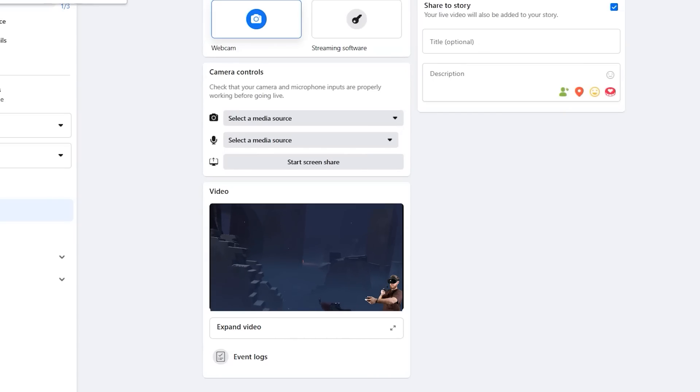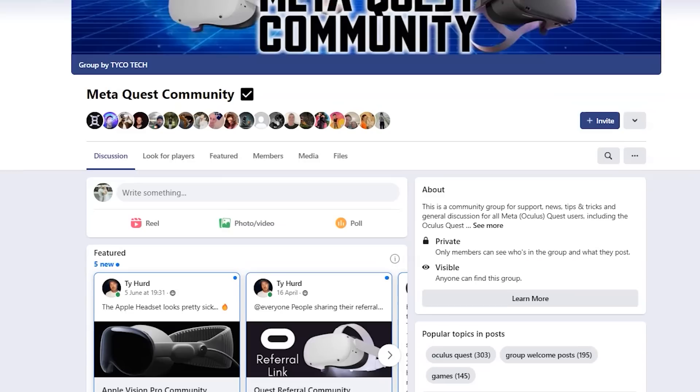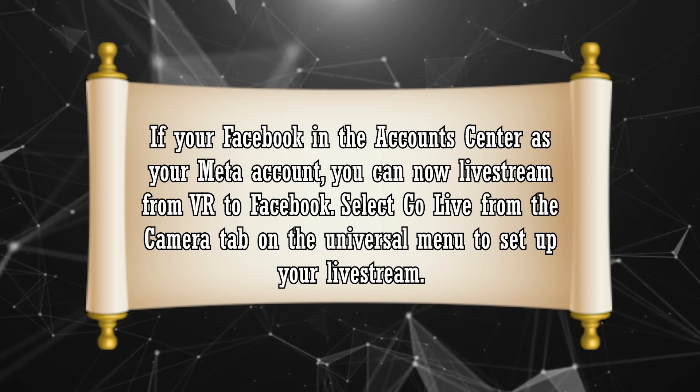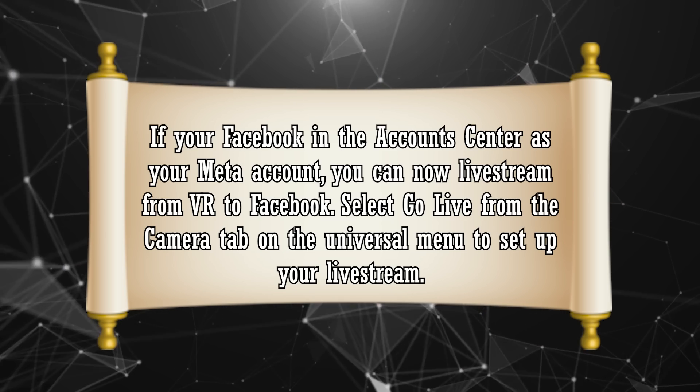Also a fantastic addition — though annoying because you will have to link your Facebook account — is the ability to live stream. If you've linked your Facebook account to your Meta account, you can live stream directly to Facebook. That's a pretty cool feature because there are huge and amazing communities on Facebook. It's going to make it much more seamless to share content, live stream new titles, and creators will love using Facebook as a medium. Under the camera tab where you normally record, you'll see a live option to set up your Facebook live stream.